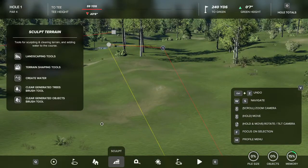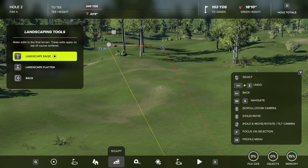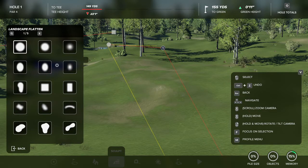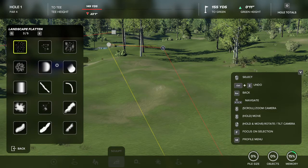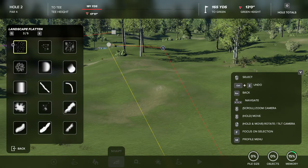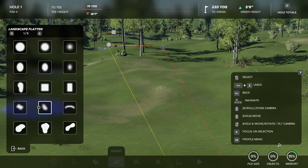Now, the next thing you're going to want to do is come to the same sculpt tab you were just on. Up here in the top left you will see landscape tools. Click on that and you'll want to come down to landscape flatten. Now, there are a lot of shapes through all five of these tabs — they all do different things, very similar to each other for the most part. Except for maybe this one page which has a lot of weird ones you'll probably never end up using. But these two shapes down here are the two you'll want to use the most.